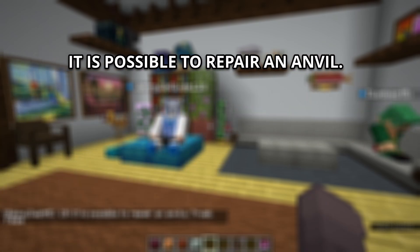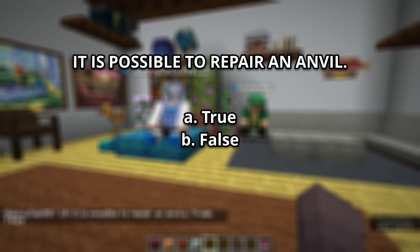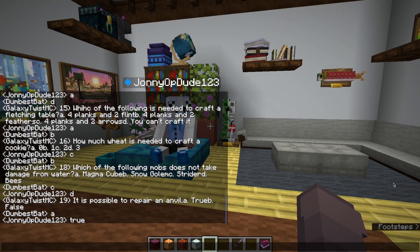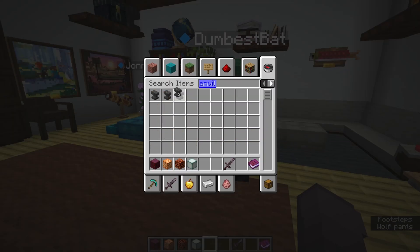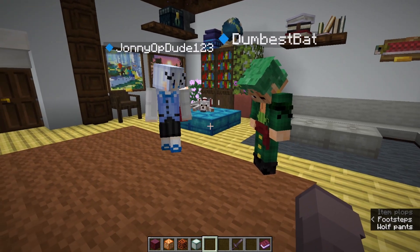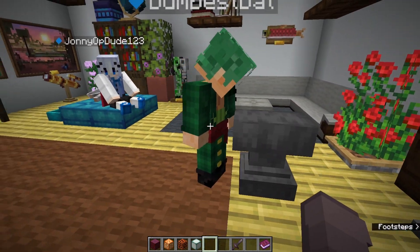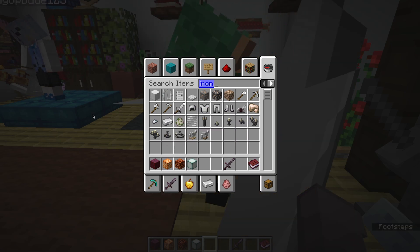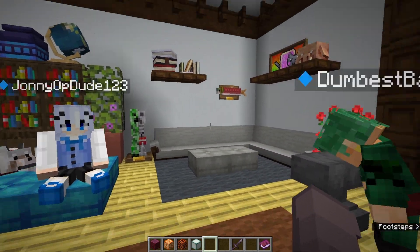Number 19, true or false: Is it possible to repair an anvil? A, True. B, False. The answer is False — you cannot repair an anvil. Wait, you can't? No. You cannot combine them either — it is not possible to repair them.